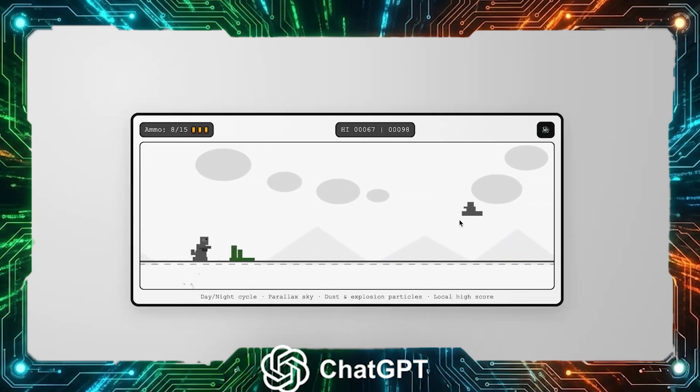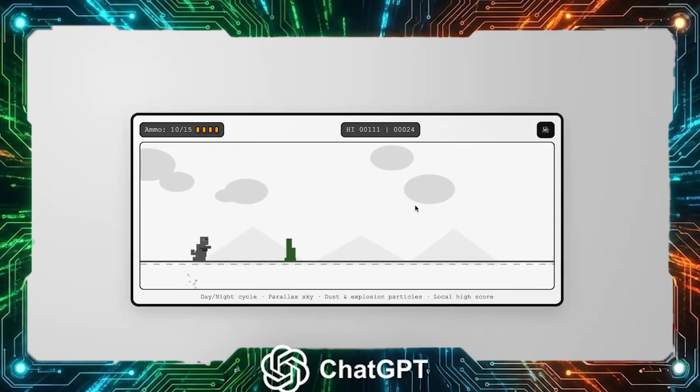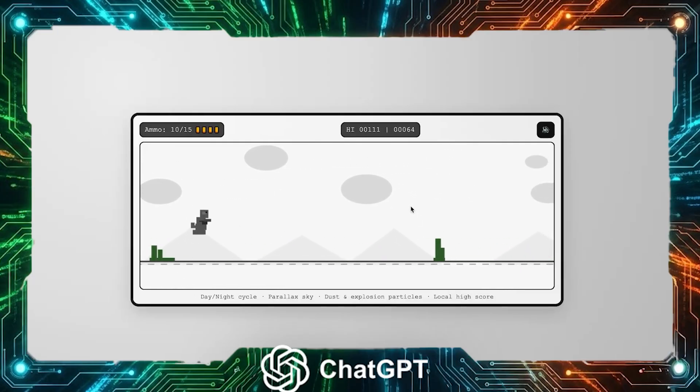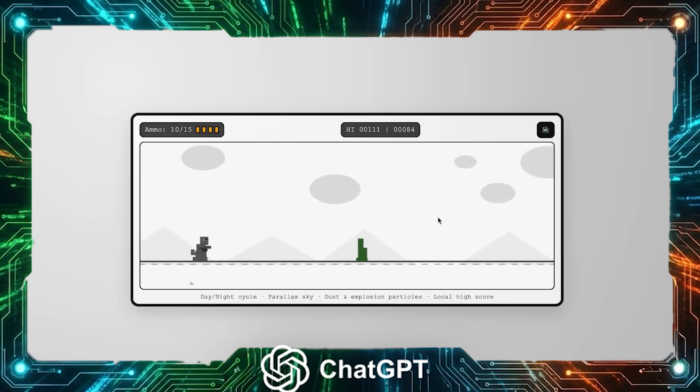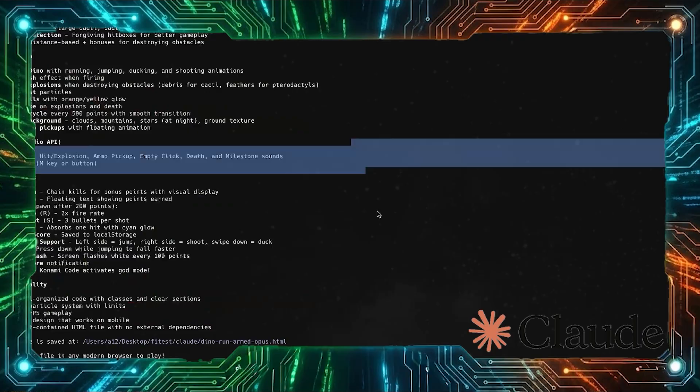Now here's the thing — I am terrible at games. Like, embarrassingly bad. So I kept dying over and over. Not the AI's fault, that's a me problem. Overall though, Codex delivered. Simple, clean, functional. No crashes, no bugs, just vibes. And my skill issue.